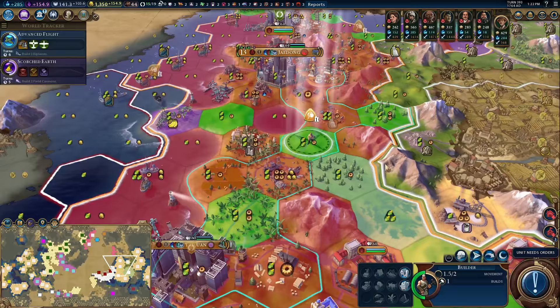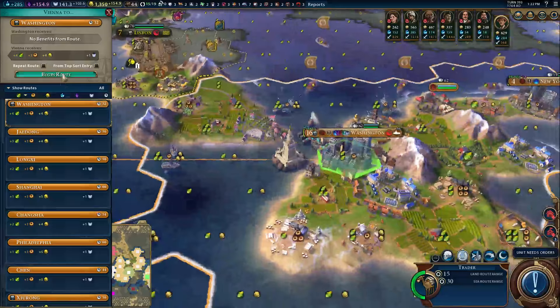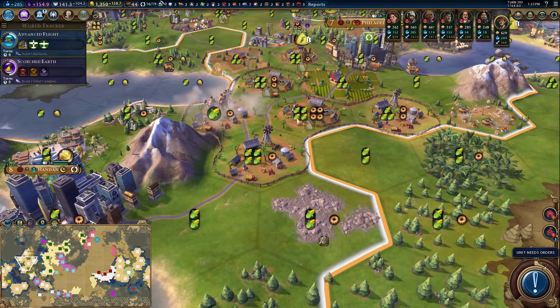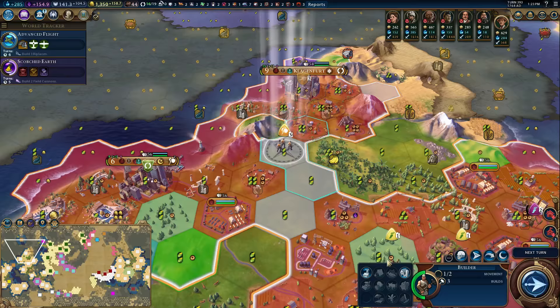I'll just build a farm or mine here — that's gonna be okay. Still great tile to work. Vienna — you are going to get a trade route going to Washington, that's going to be fine and dandy. Handan over here — I'm gonna go over here and get a turbo outback station, because it's gonna be adjacent to two places. And of course, fences are cool. We are gonna want to have outback stations next to each of these tiles with the sheep.